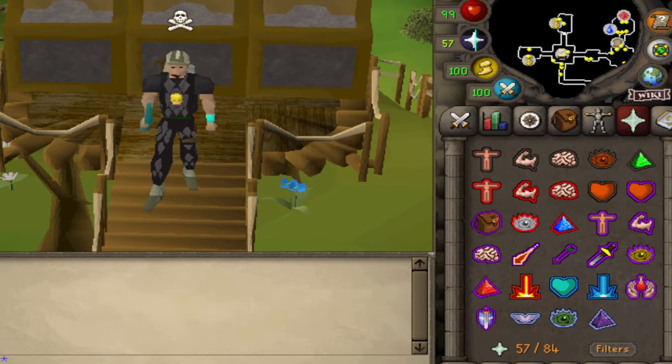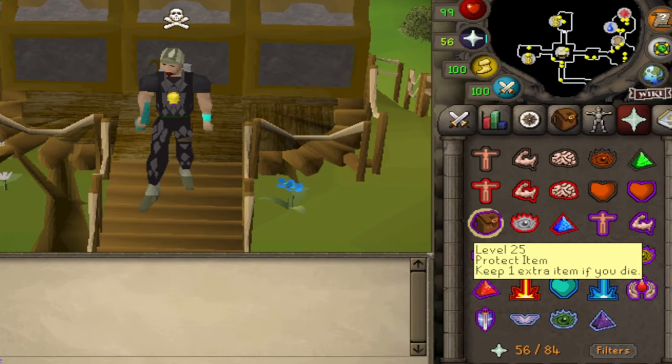In order to not lose the amulet of avarice it is important to have the protect item prayer active at all times.